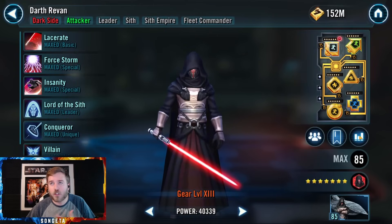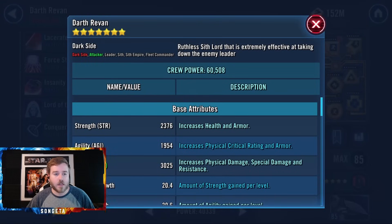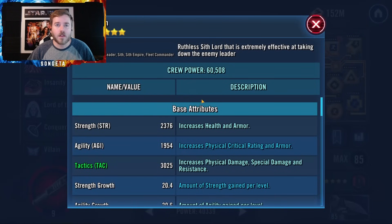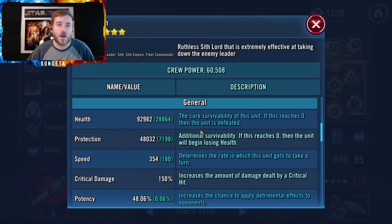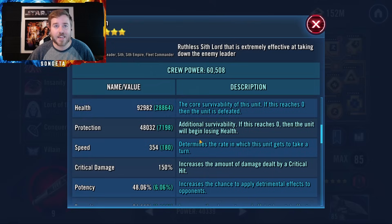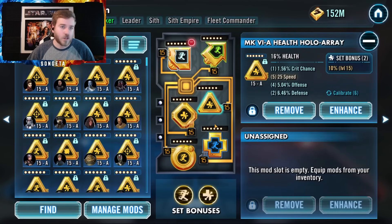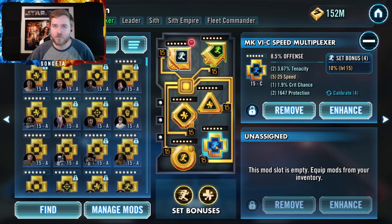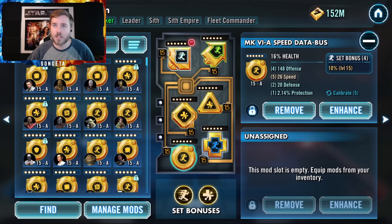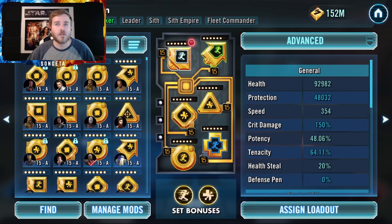Now we're talking about modding. I'll briefly show my modding and then we'll look at Swgoh.gg for the competitive modding schema. For Darth Revan, mainly you want speed, but if you're running the Darth Revan team you'll want a lot of health because Bastila Shan stacks the health. You want either crit damage or offense stacked as well. I have a health triangle right now to make him harder to kill, with offense on the cross. Either offense or health on the triangle, and offense, health, or crit damage on the cross — you're pretty good.